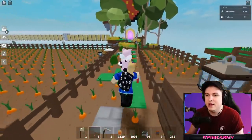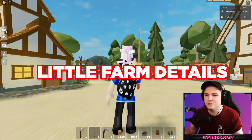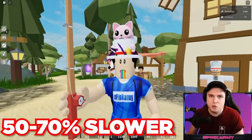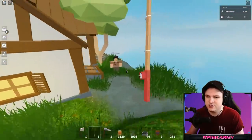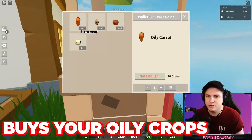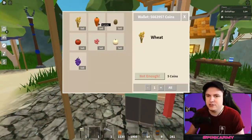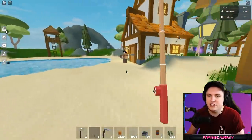Let me show off everything new they've added. There are two new NPCs in spawn. One in the corner buys your oily crops — they sell for only 10 coins, so oily crops are pretty garbage. Normal crops sell for the same as before. That's the biggest change: oily crops sell for almost nothing.